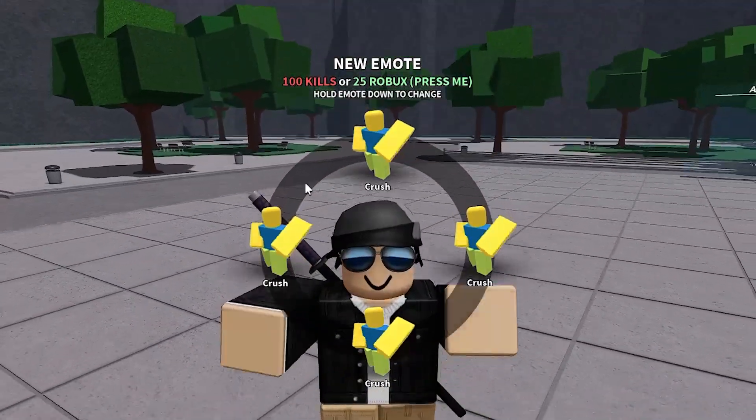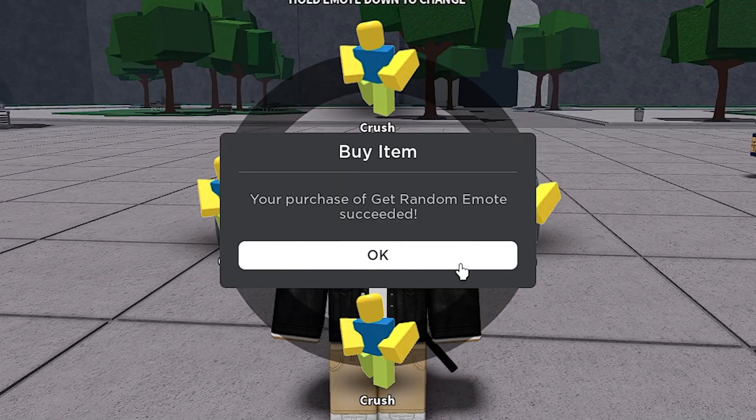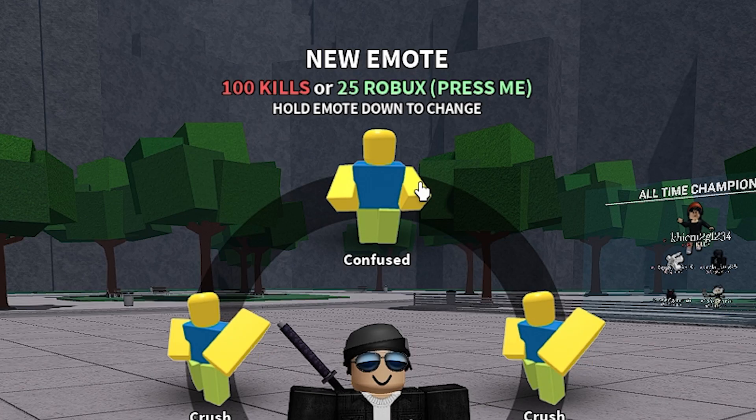Every 100 kills that you get, you get a new emote. I'm lazy so I'm just gonna buy the emotes because I want to see what they look like. I got another emote — this is what it looks like. Pretty cool. That one is the Confused emote.